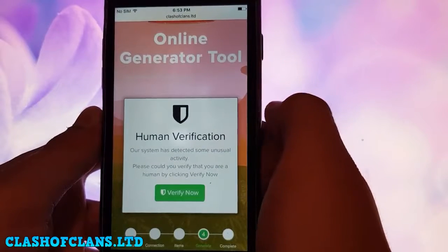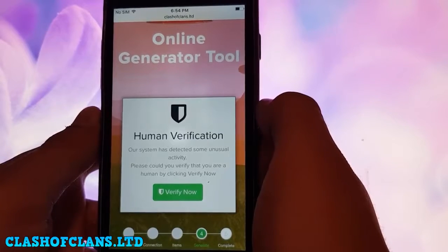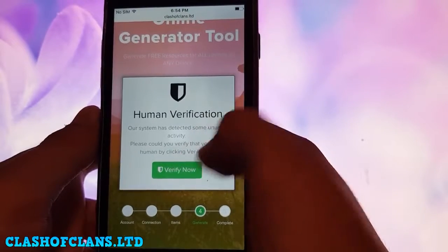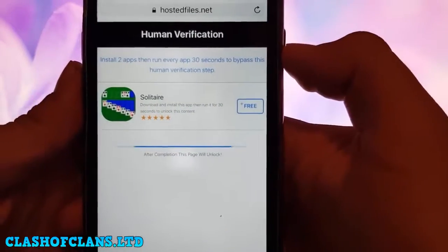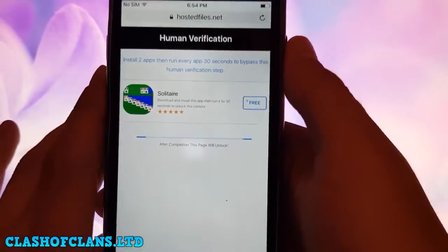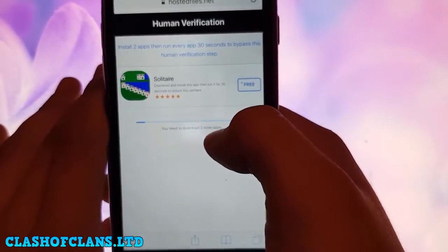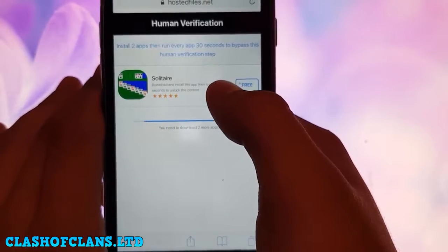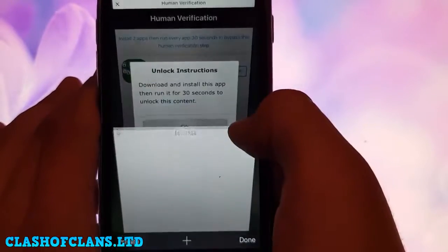A window appears saying we need to verify our device because the server is protecting against bots. Select 'Verify Now.' Another window appears requiring you to install two apps and run each for 30 seconds to bypass the human verification step. I only have one app available so I will download it twice.